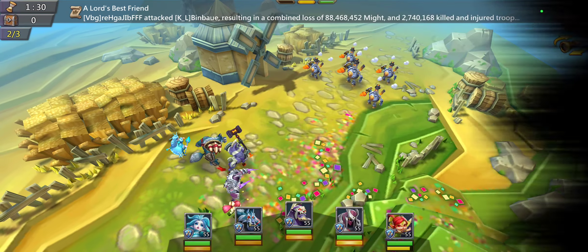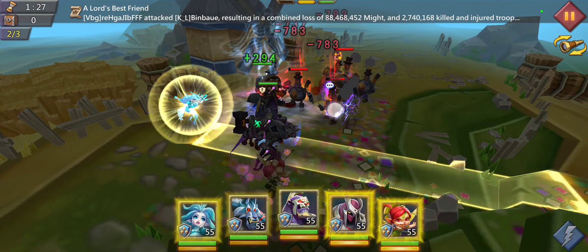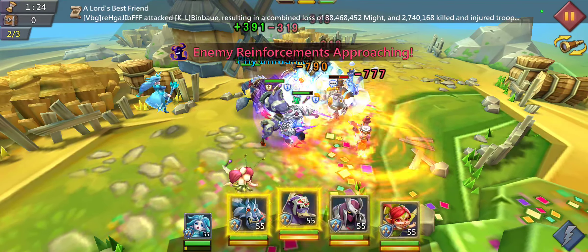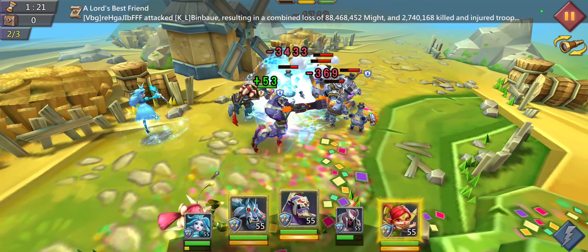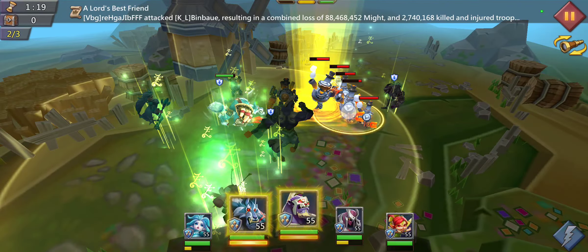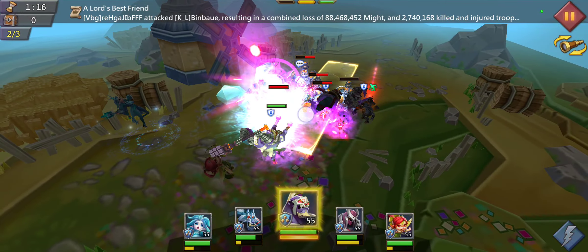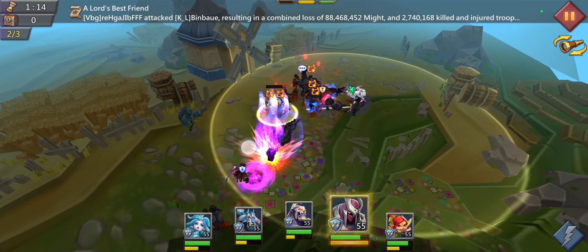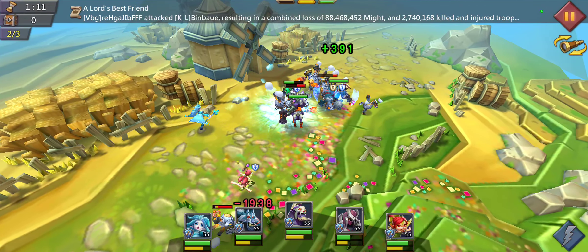There we go, almost back. Let's go ahead and do a little freezing with Snow Queen there. Oh no, we have this guy — he's that guy. Go ahead and heal up with Prima, distract with Grimwolf, do some extra damage there with Vengeful Centaur, and get our boy Shade out of harm's way a little bit.